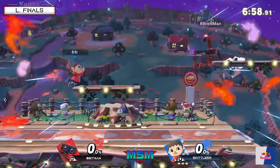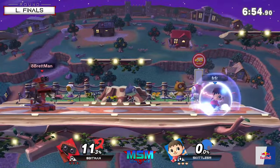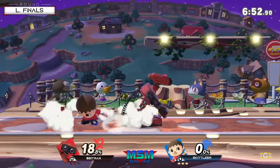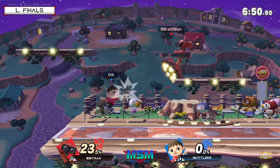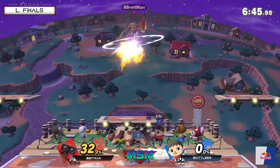Pac is pretty useful in this matchup too. He can also kind of juggle ROB a little bit since he's so big. And if ROB goes low, that bowling ball is not gonna be fun for Apeman. Most definitely.